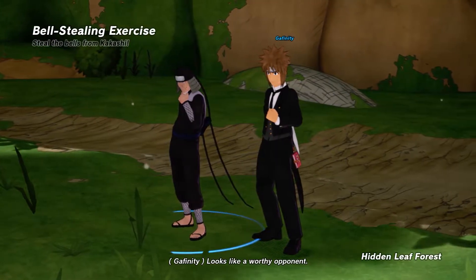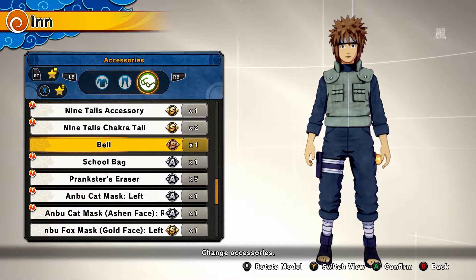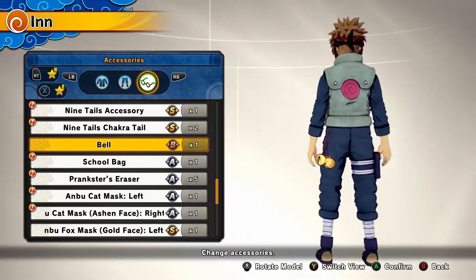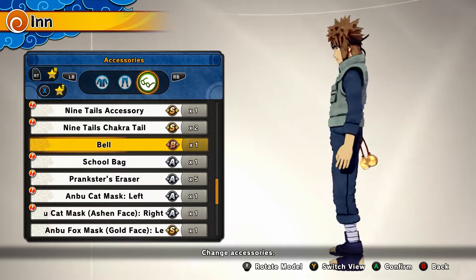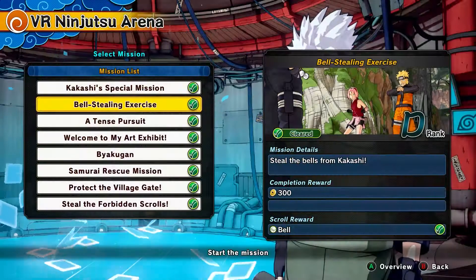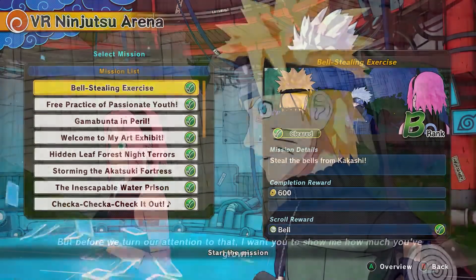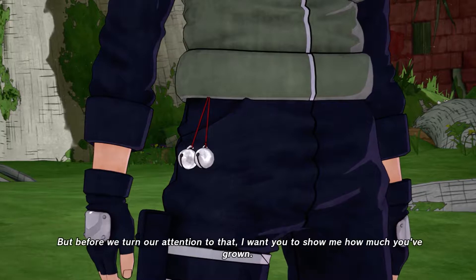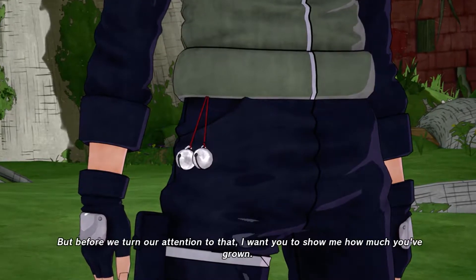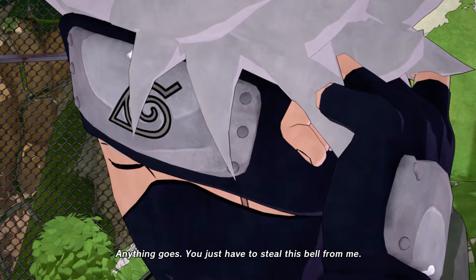Hey guys, it's Skuffinita, and in this video I'm going to be showing you how to get Kakashi's Bells in Naruto to Boruto Shinobi Striker. The way to get Kakashi's Bells is to complete a VR mission called Bell Stealing Exercise. It comes as a D rank and a C rank, and I highly recommend doing D rank. In this video I'm going to be showing you how to unlock it and then how to get the bells after you have unlocked it.